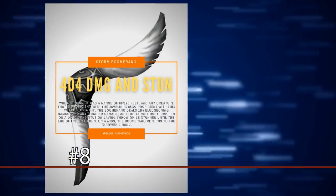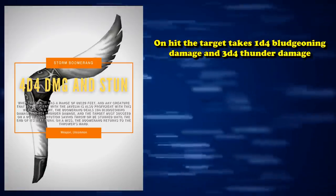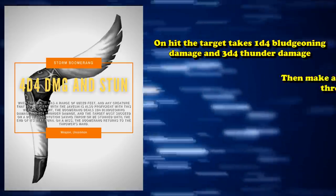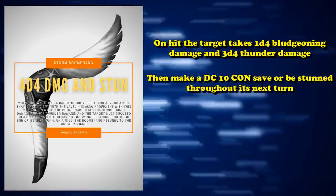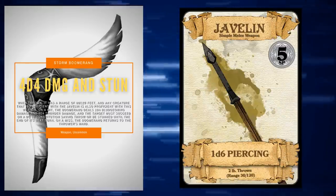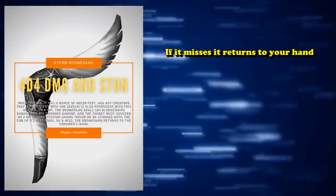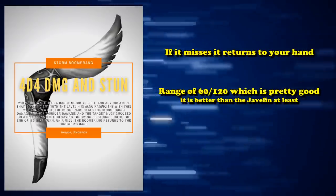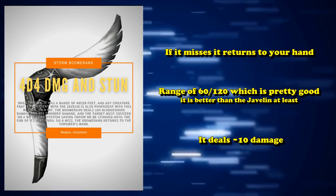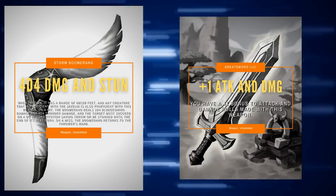At number 8, we have the Storm Boomerang from the Princes of Apocalypse module. When you throw it and hit a target, the target takes 1d4 bludgeoning damage and an additional 3d4 thunder damage, and the target must succeed a DC 10 constitution saving throw or be stunned until the end of its next turn. The Boomerang uses Javelin proficiency so weapon users can add their proficiency bonus to the attack roll, and it returns to your hand if it misses. It has a throwing range of 60 feet, up to 120 at disadvantage, and averages around 10 damage — slightly higher than the Plus One Greatsword.